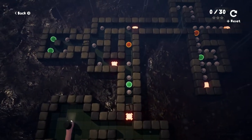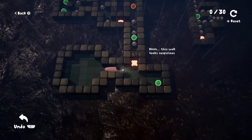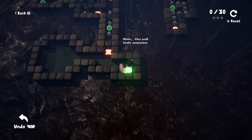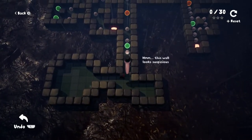I see the red spheres right there, so we're probably gonna learn about those after having already seen them. This wall looks suspicious — so let's curl up into a little green glowing ball, and boom, we go through there.